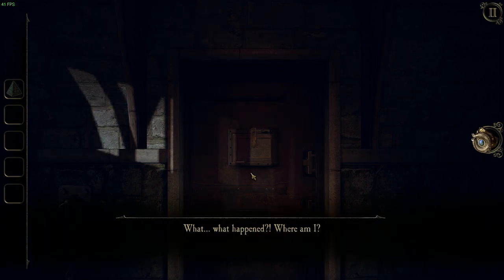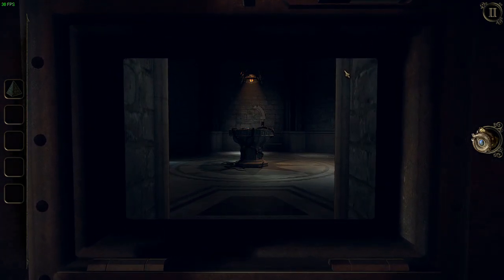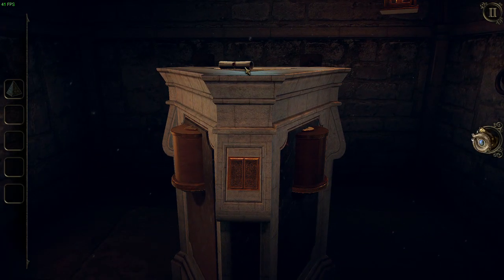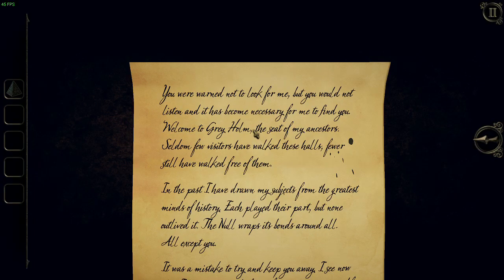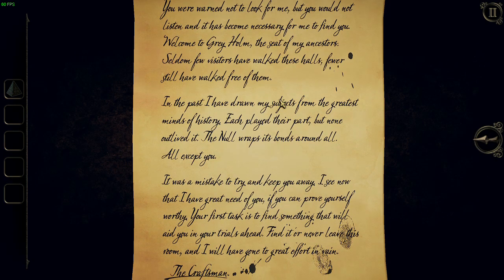What happened? Where am I? Where's the note? You were warned not to look for me but you would not listen, and it has become necessary for me to find you. Welcome to Graye Home, the seat of my ancestors.